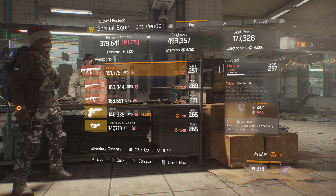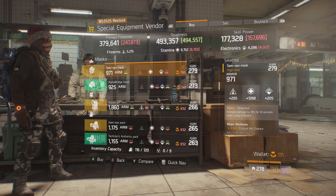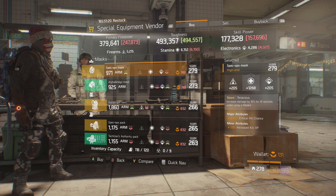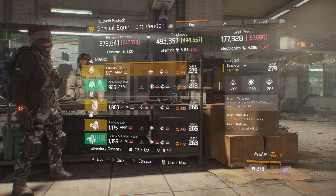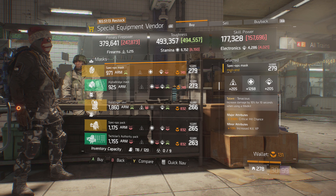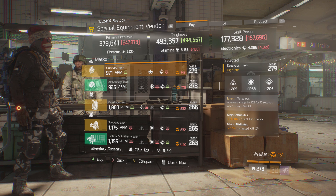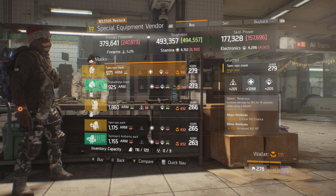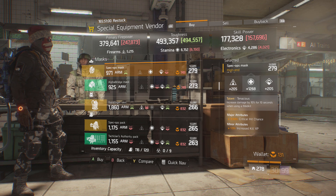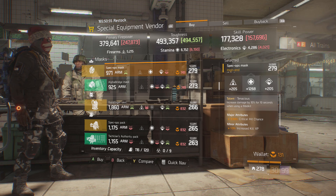So if you're looking for a decent M4, this Liberator is for you. Lastly, you guys want to check out this mask. This is actually a pretty good Tenacious mask, and what it comes with is 1268 stamina, 3.50% critical hit chance, and 13% increased kill XP. The only thing you really have to do is re-roll the minor attribute — I would try to get something like damage to elites or burn resistance on this mask, because it already comes with a lot of stamina and critical hit chance. Re-roll the minor attribute and optimize this once or twice, and you will be set.